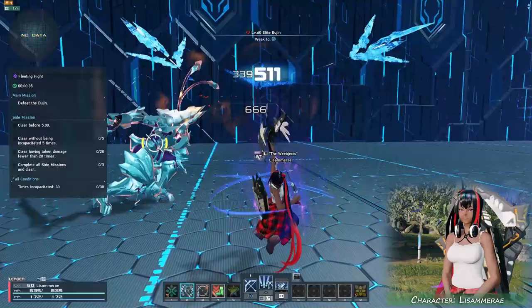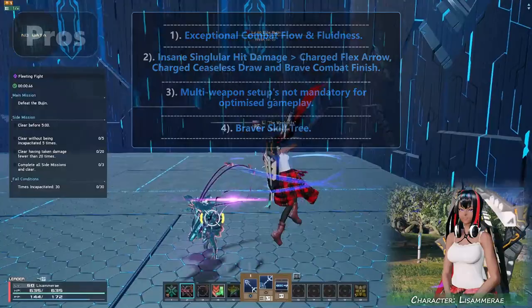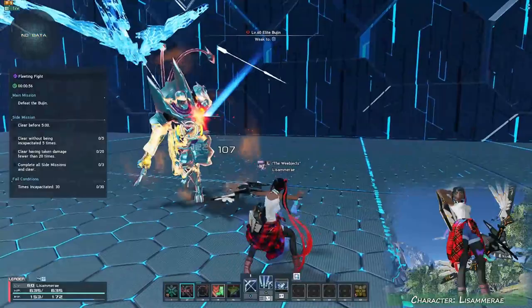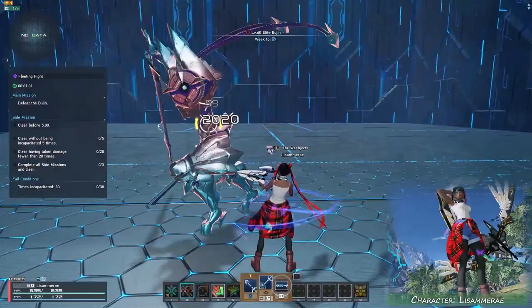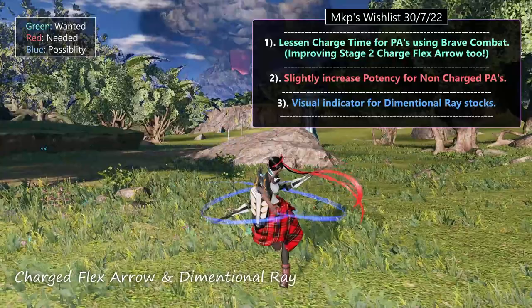Let's now talk about the good and the bad — the pros and the cons. Overall, despite the cons, it is a superb weapon, which is the main reason why I think this weapon is very underrated. I would like to see improvements that will make this weapon a little more appealing to use over, or alongside, Katana for the Braver class. Here are some of my ideas — pretty simple changes that could push the Bolt to the next level.